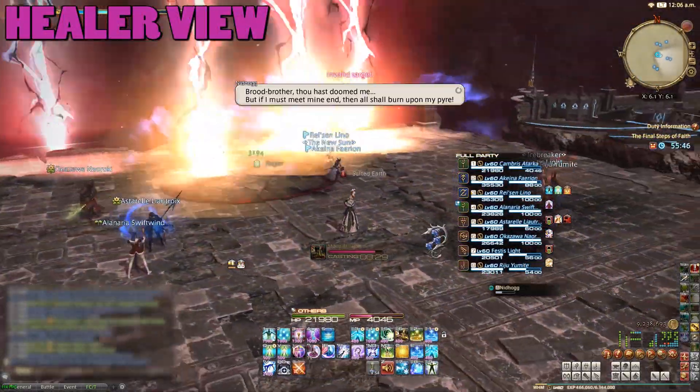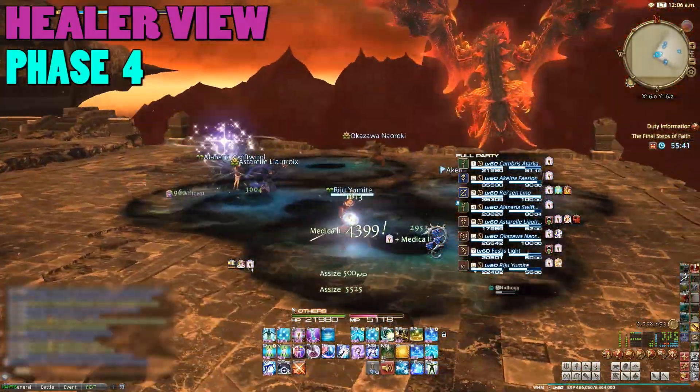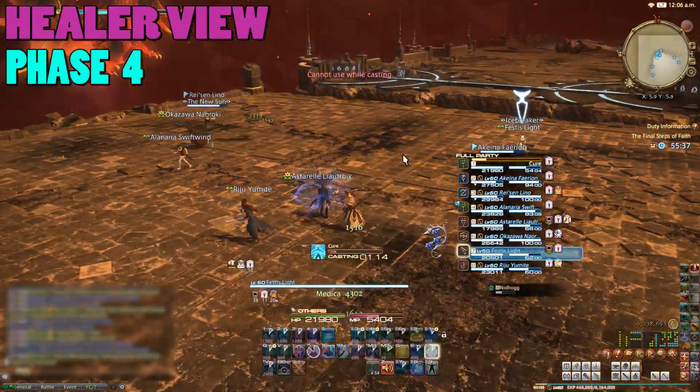At 25%, Nidhogg will start phase four and Blood Rage the whole party for a decent hit. In this phase, Nidhogg will turn red and will use many of the same abilities as in phase one.